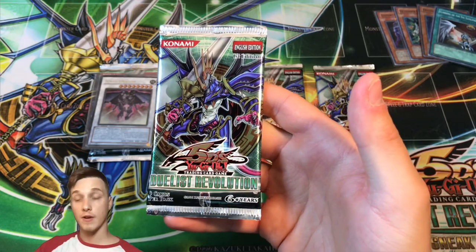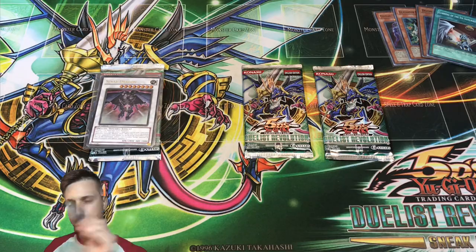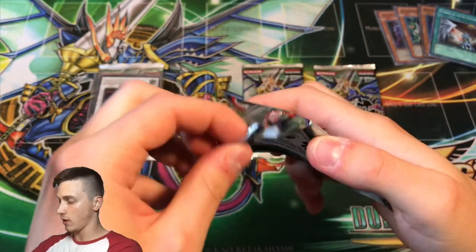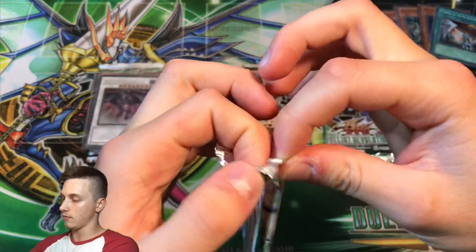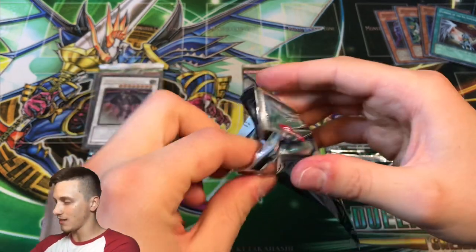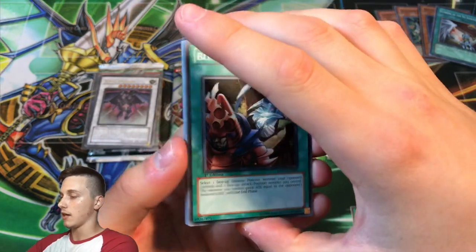Pack number two — what can we do with pack number two? I'm hoping for another holo. It's going well so far. Probably one of the best ways to start. Obviously it would have been amazing to get the Ghost Rare, but Scrap Dragon is such a good pull. Effect Veiler would arguably be the best pull in the set.